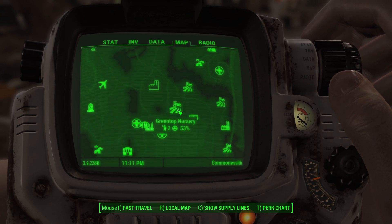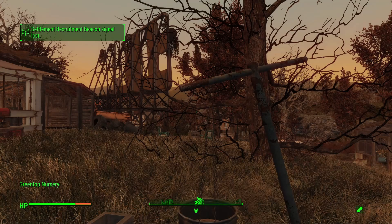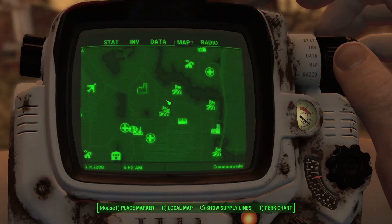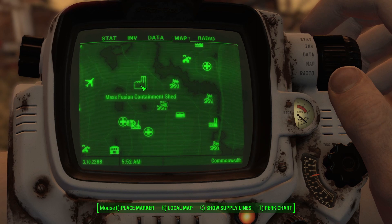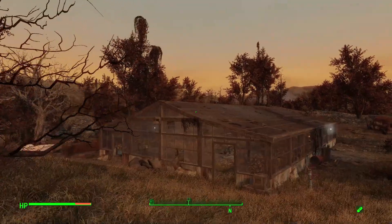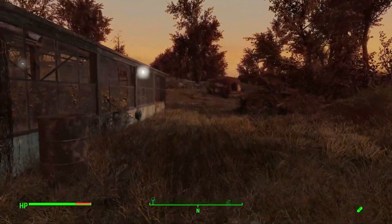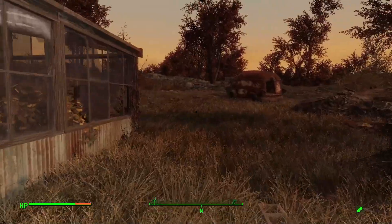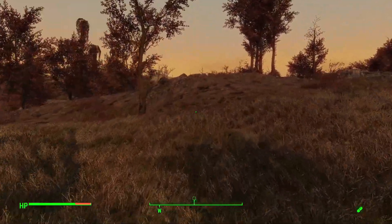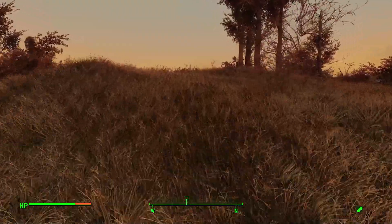I think we can go from Green Top Nursery because that's quite close by. I completely forgot to actually put a marker there, but I didn't even need to because I can see the icon on my radar anyway. So in this episode we're just going to be doing a bit of exploring and see what's waiting for us at this containment shield.